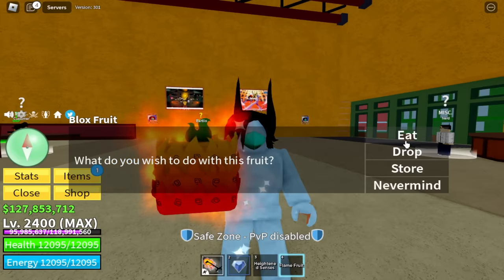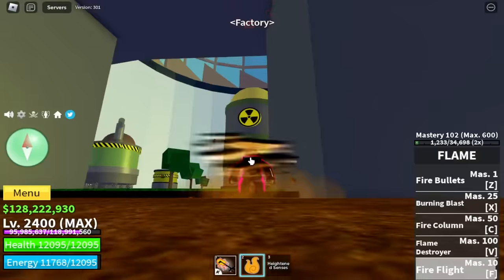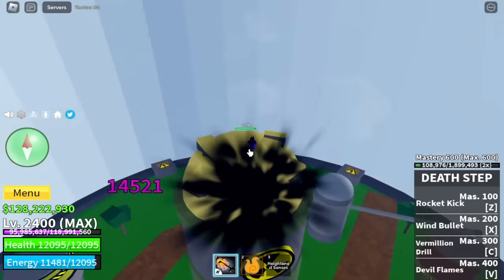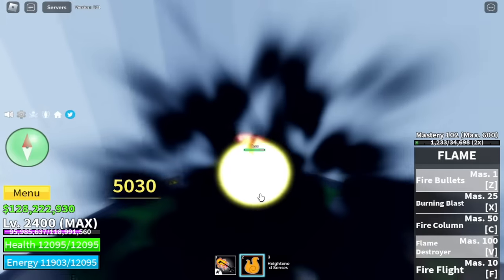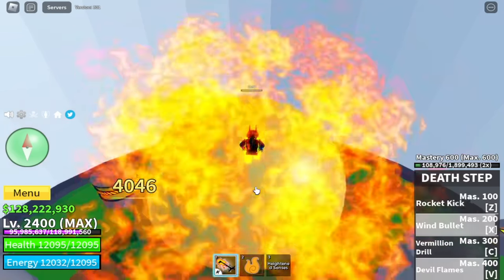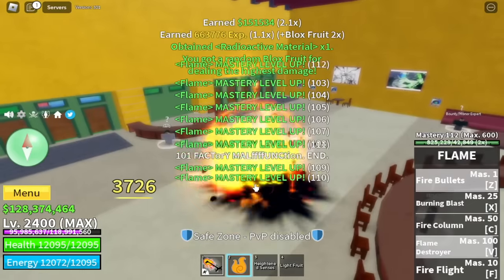We got the Flame fruit! We cannot eat a fruit unless we remove our transformation or the encrust — there you go. Now we've eaten the Flame fruit, time to test the skills. I want to start with the Flame Emperor V skill — 4,700 damage. Z skill, and all skills total 14,000. With heightened senses the total is about 15,000. We'll need help from the death step to make things faster, and we'll end this core with the Flame Emperor.